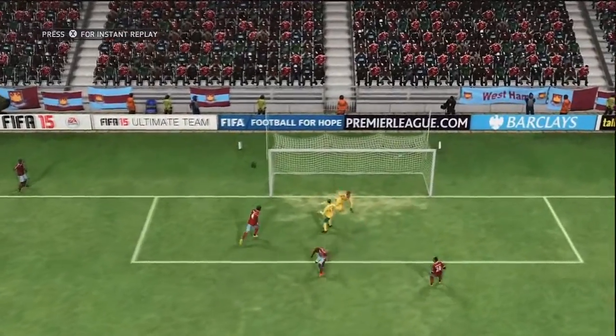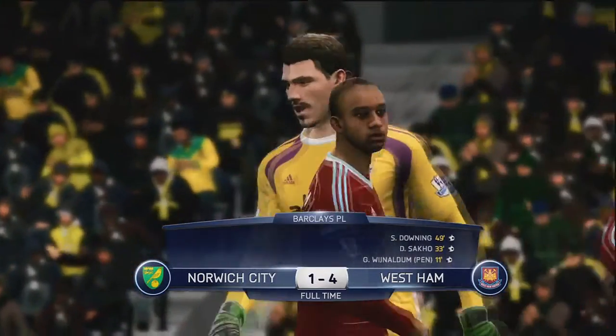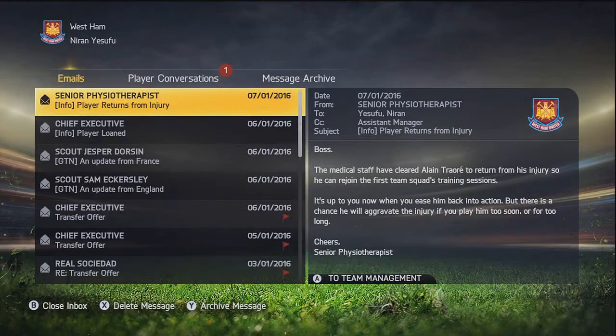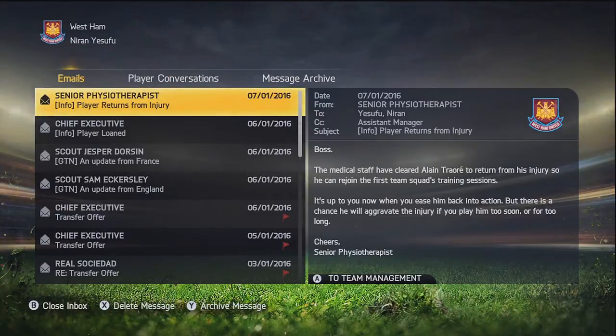Norwich finally going forward with Nathan Redman — he crosses into the box and it's right onto the head of Gary Hooper in the 68th minute to make it 4-1. We lose the clean sheet — pretty poor from Karim Reckert, yet again poor defending, he lets Hooper just roam free in the penalty area. That is the end of the game — we take the win 4-1.